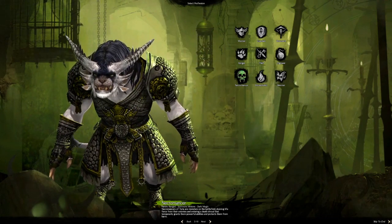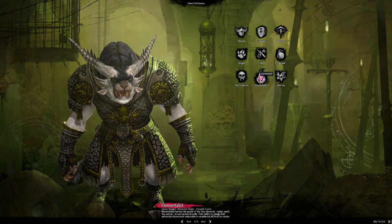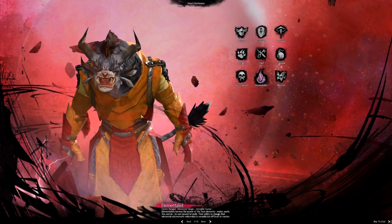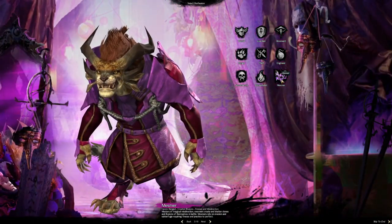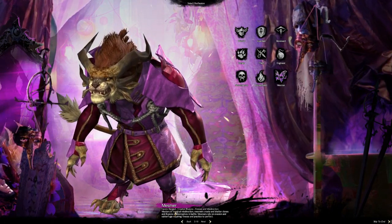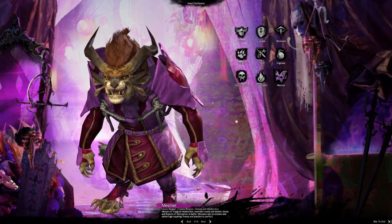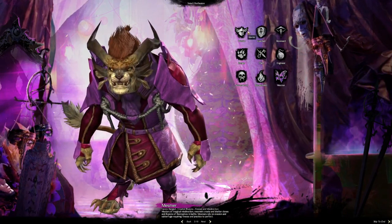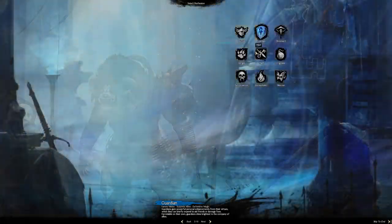The Necromancer is one of my favorite classes in any game — dark magic, summons minions. The Elementalist is fire, ice, and whatever — a mage ranged magic user. The Mesmer is again a different type of class — it's a ranged magic user that creates illusions and messes with the enemy's mind.